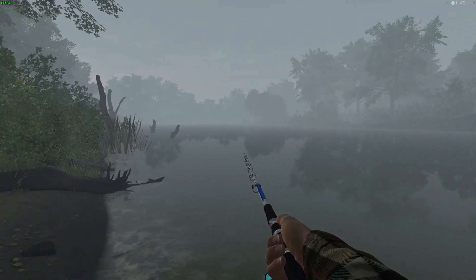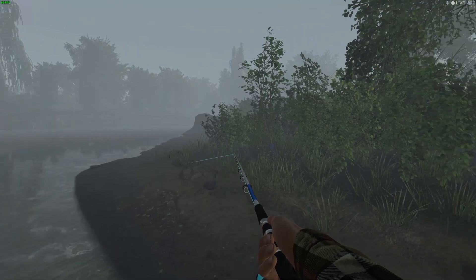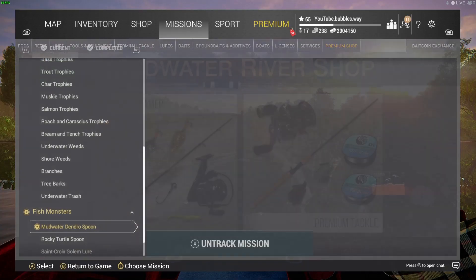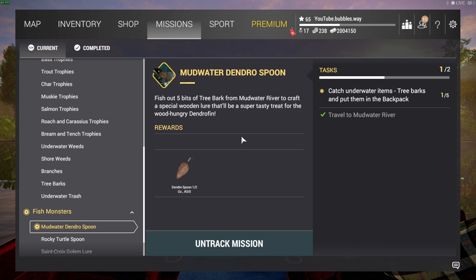Welcome back, we've got some more Fishing Planet for you here today. We are doing more of the fish monster missions, and this one is in mud water. It was a little bit difficult at first, but once I found out where the bark was it went pretty fast. We need to get this spoon, and once we get it we can catch the dendro fish monster, so we need to travel to mud water and catch some bark.